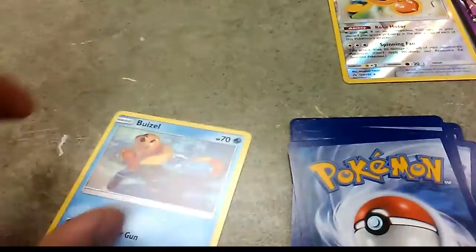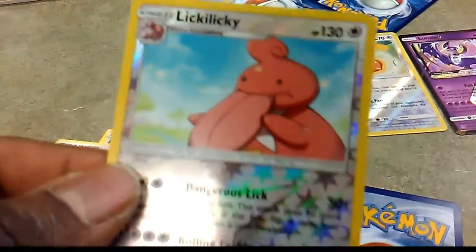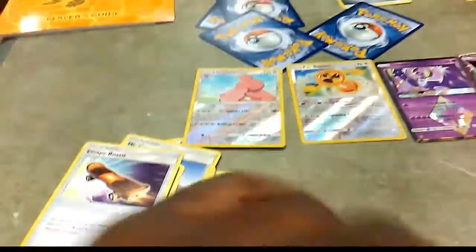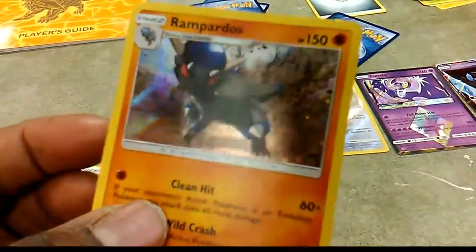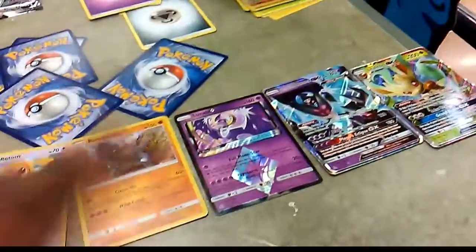Final pack of the box: Sneasel, Magnemite, Exeggcute, Chingling, Hippopotas, Mount Coronet, Murkrow, and an Escape Board. The reverse is a Lickitung and the rare of the pack is a Rampardos holo — our first holo rare of the box!